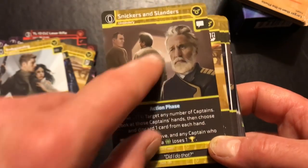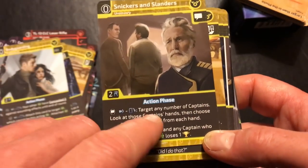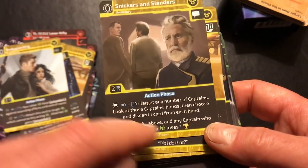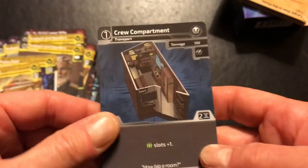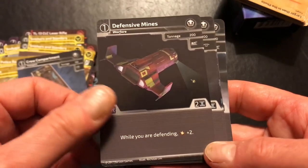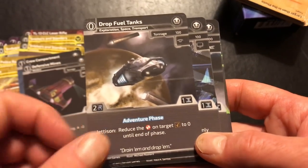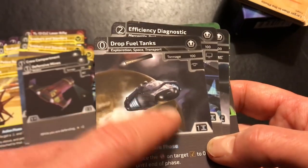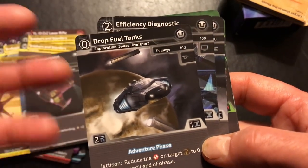Snickers and Slanders deserves credit for its interior design — it's a social skill card based on gossip: you target a captain, look at their hand, and discard a card from it. Very good. There are some upgrades: a crew compartment, defensive mines, some fuel tanks. There's one upgrade that reduces the distance on a contract — I really like that, because if you've got a contract that's far away it can be very challenging to get there and still deal with it. I'm going to pick up that card for the next deck I build.